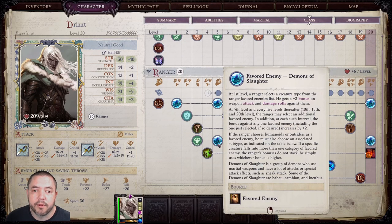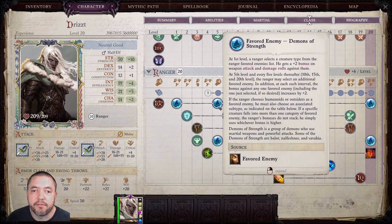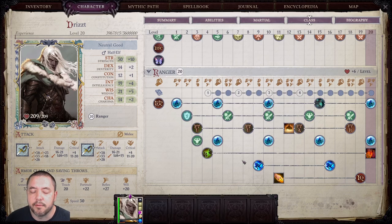For the Favorite Enemies, we're going to switch to Demons of Strength starting at level 5. Every time you choose a new Favorite Enemy, you'll choose Demons of Strength, and if you have to pick a secondary, then you'll choose Demons of Slaughter. Demons of Strength become much more prevalent and difficult to fight than Demons of Slaughter once you start getting into the early mid-game, which is why I ramped up Favorite Enemy Demons of Strength.